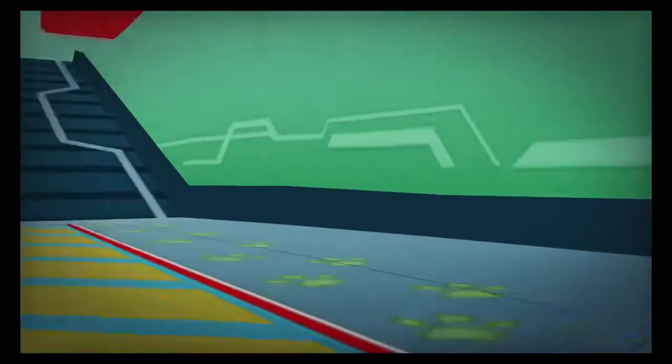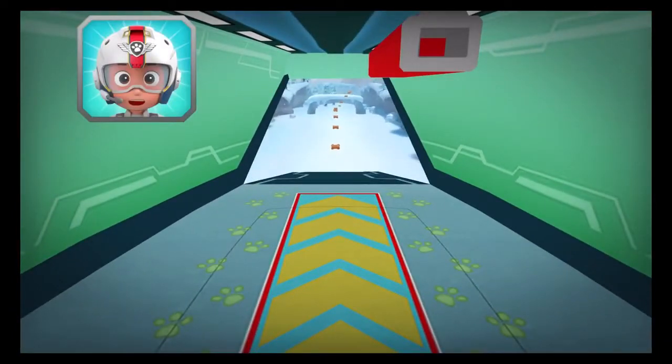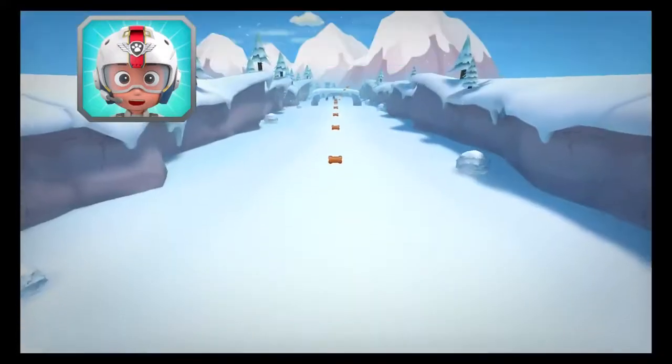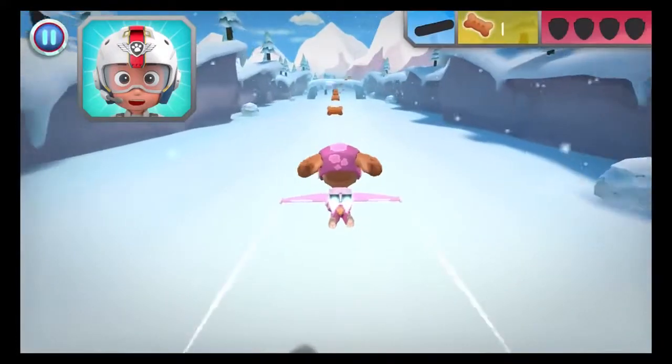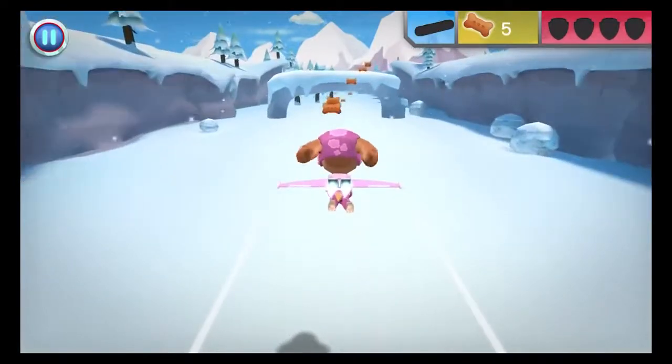Let's take to the sky! All right, let's test those flight skills, pups! Zuma needs another log to make a raft! When you see a wooden log, fly towards it to collect it! This pup's gotta fly!